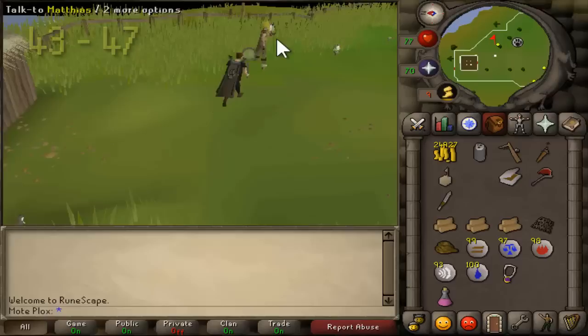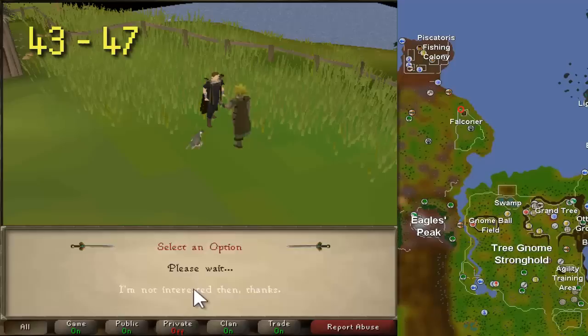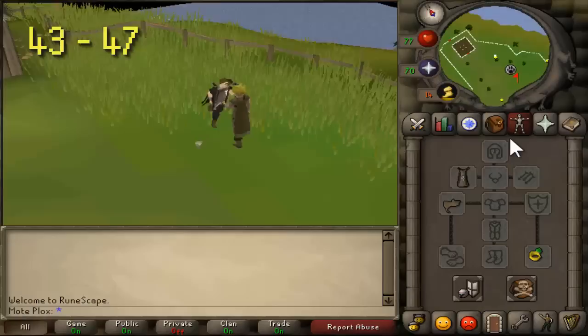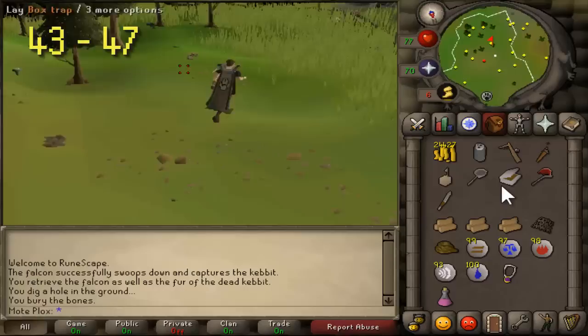Once you get to level 43, hunt spotted kebbits by walking a little bit northeast of where you were hunting prickly kebbits. Spotted kebbits don't require any trap — you need your hands free with nothing equipped, and 500 coins to purchase a falcon. Click on the spotted kebbits and your falcon will go after one. Sometimes it gets it, sometimes it doesn't. Sometimes your falcon will fly away, but talk to the falconer and he'll get it back for you free of charge.